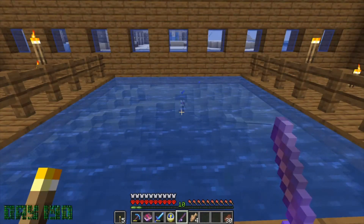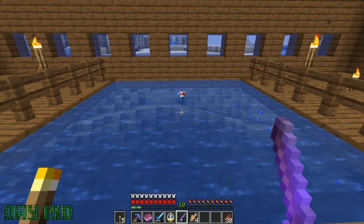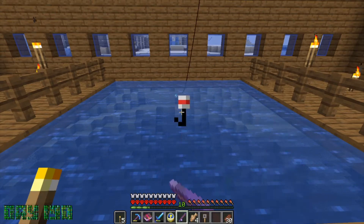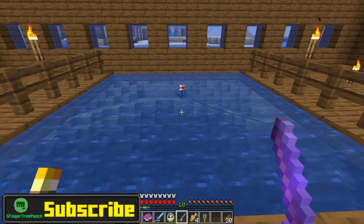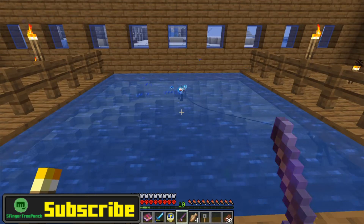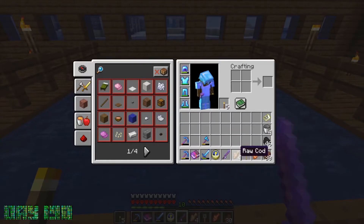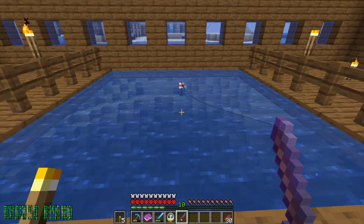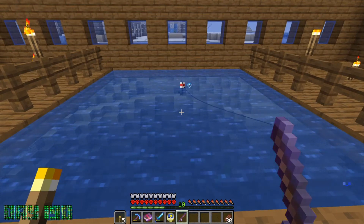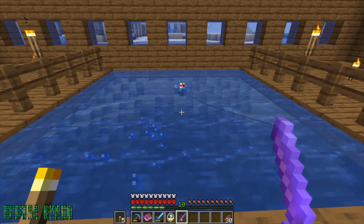Welcome back to the channel, this is Five Finger Tree Punch and this is week 28 of the hardcore series, starting out on day 190. We'll do a couple different things this week — get into some fishing of course, and we're also going to be looking for a stronghold. Got to get that stronghold found so we can get to the end eventually. I do have some kinks to work out because I don't have ender pearls, so I need to find a way to get them — but we go searching for an end portal anyways.